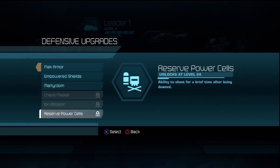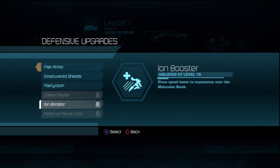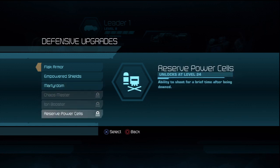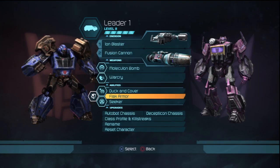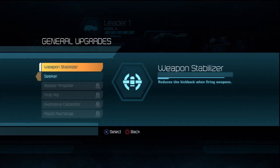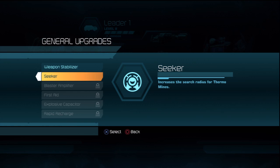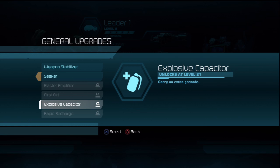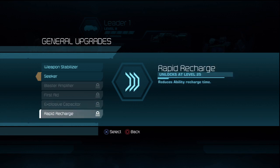I suggest not using abilities like Martyrdom and Reserve Power Cells, because you don't want to think about what you're going to do when you die — what you want to think about is not dying in the first place, because those abilities are not going to help you get your killstreaks. Moving on to the regular upgrades: Weapon Stabilizer, and Seeker, which increases the search radius for Thermomines — not the explosion radius like every other grenade upgrade. So it'll sense a target at a farther range. Blast Arm Flyer lets you carry two extra clips of ammo. Reduces ability charge time, which is especially good for the Leader because he really relies on his abilities.